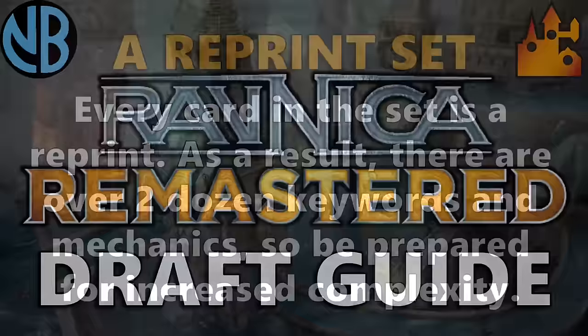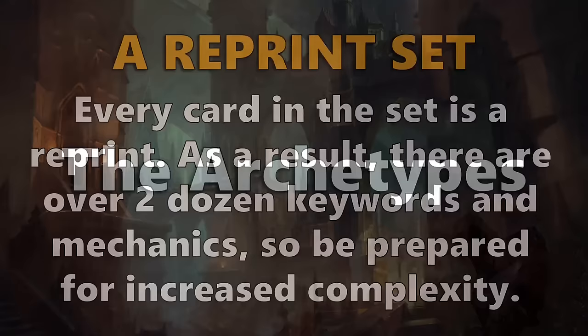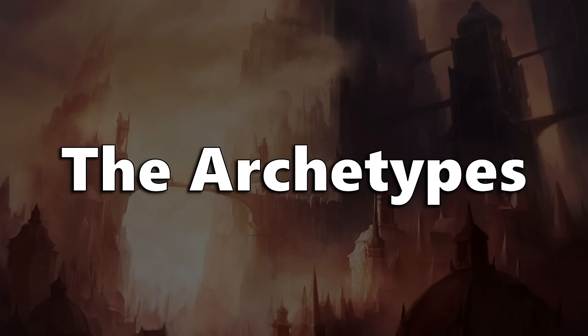The first thing you need to know about Ravnica Remastered is that it is a reprint set, which means every card in the set is a reprint. As a result, there are over two dozen keywords and mechanics, so be prepared for increased complexity. Luckily, even though the cards feature tons of mechanics, the archetypes will guide you towards the types of effects you want to put in your deck. The first thing we are going to discuss are the ten two-color archetypes in the set, often referred to as Ravnica guilds.